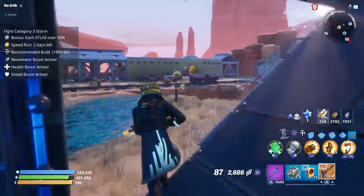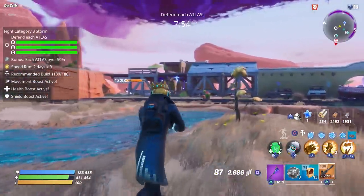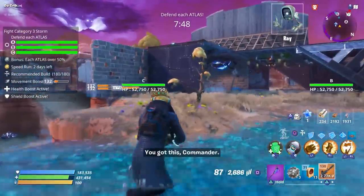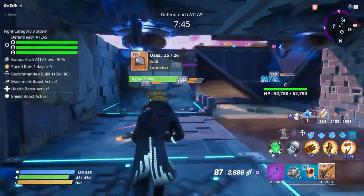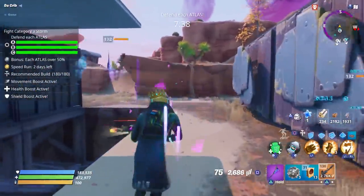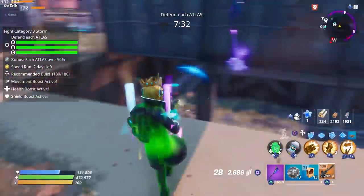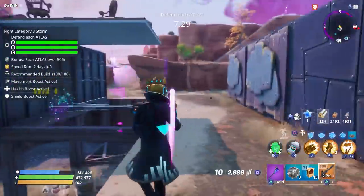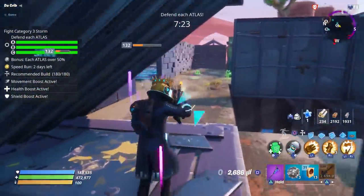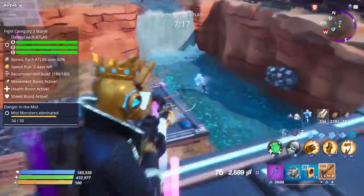Alright, here we go. Let's see what element we get — hopefully it's not nature. We got water. That's alright. We did go ahead and build some trap tunnels for this one because obviously this isn't as powerful as the Nocturno, and we're playing solo. We're mainly using wall launchers and floor freeze traps to push them back into our pits. We also have three defenders, each using the Founder's Drumroll as well.